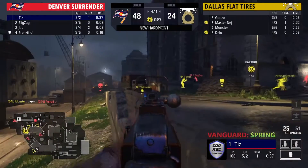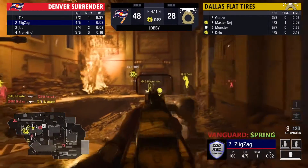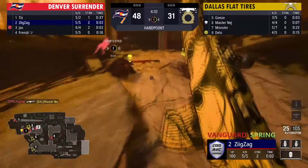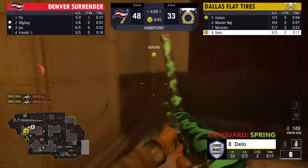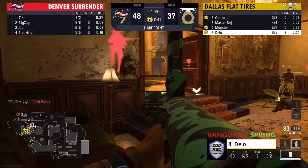Dallas should be able to grab these spawns once they get one or two players down. Dallas is going to have the early time here. Zigzag tries a front push, finds two, possibly the third — can't make it. He does not make the third — it was a two-piece with an Owen Gun.